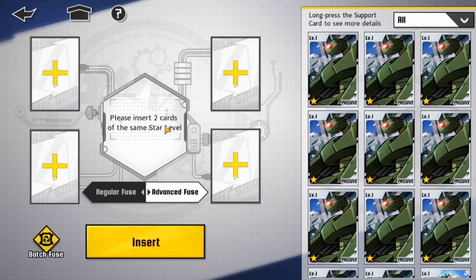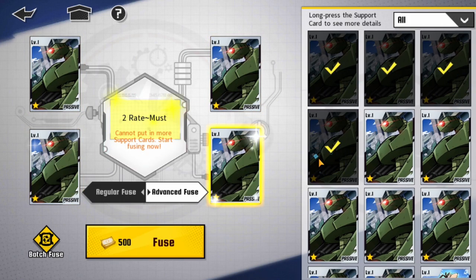Heading over to regular fusion — this is where things get fun. Essentially, you pile in a bunch of the same rarity cards and out pops either the next rarity. A bunch of 1-stars will make a 2-star, or it can sometimes fail and you get back a 1-star. With 3-stars, you put three in hoping for a 4-star, but sometimes out pops a 3-star back, so you kind of waste three 3-stars. They don't show the rates as we move through this.